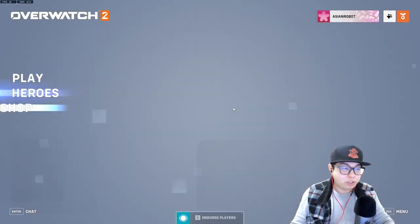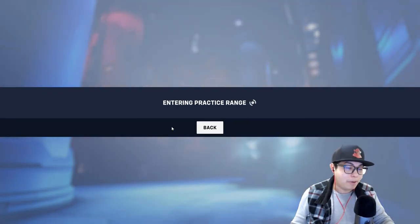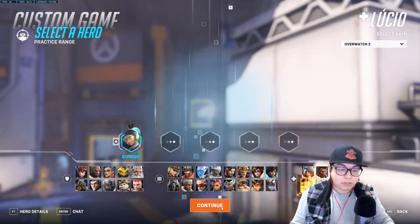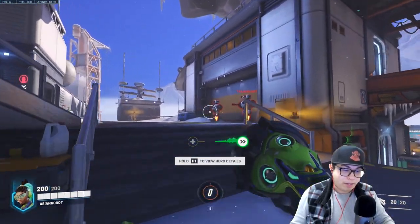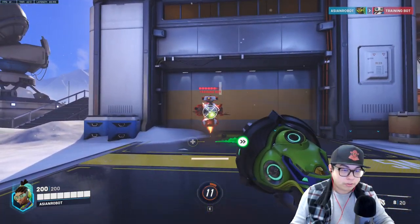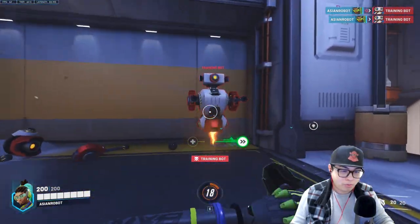Let's go into the practice range and have a look at how Lucio functions, because that's probably the best way to get an idea of how he'll play in a real match. First and foremost, let's check his main attack. His main attack can headshot. A body shot does a fairly decent amount of damage, but not too much.